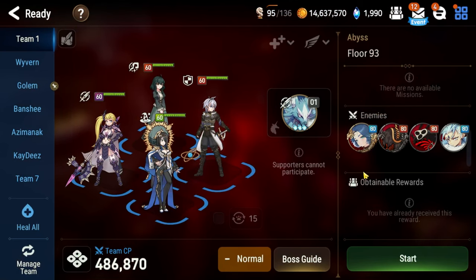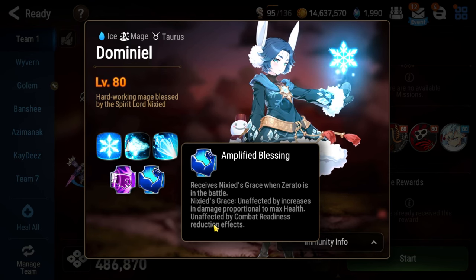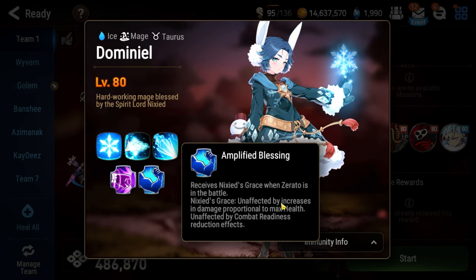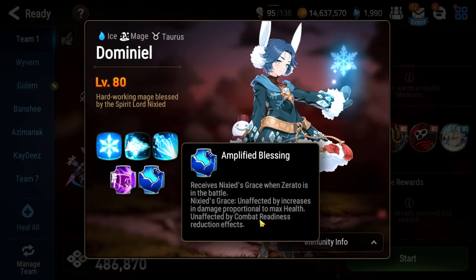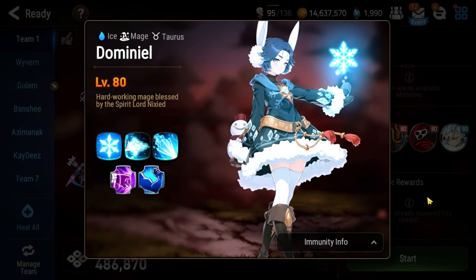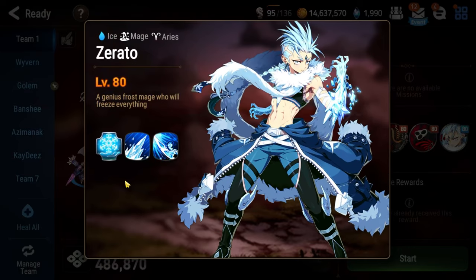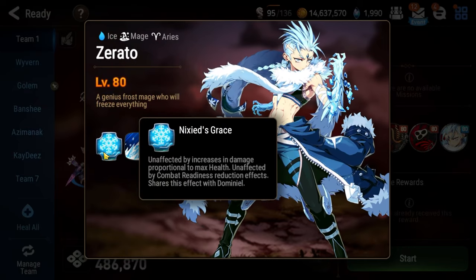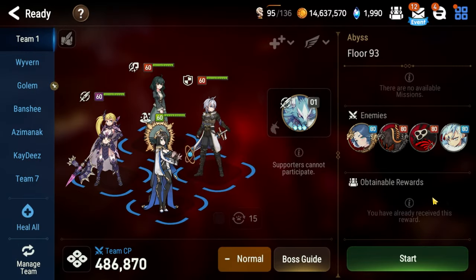In this floor, we're going to be fighting against Dominiel, and her passive is Amplified Blessing. This is the main mechanic for the fight. As long as she has Nyxed's Grace, she is unaffected by increases in damage proportional to max health, and she's unaffected by CR reduction effects. What gives her Nyxed's Grace is Zerato, who spawns alongside of her. Nyxed's Grace shares this effect with Dominiel. So simply kill Zerato, then kill Dominiel. Easy, right?